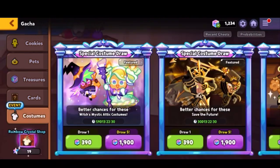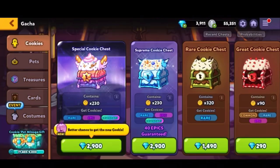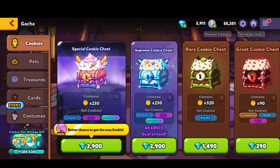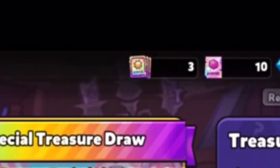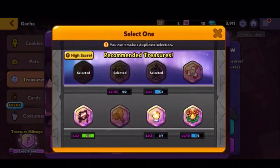Oh right — I almost forgot. You might be a little shocked because I was too. I had like 20 chests but nothing was shown. On the treasure invocation on the top right, you can clearly see your crystals and the free treasures you have. That's how you actually select it.